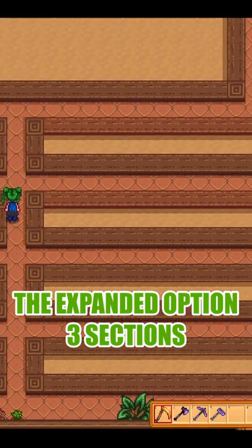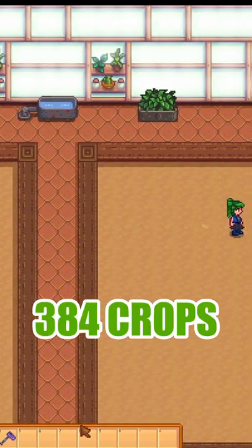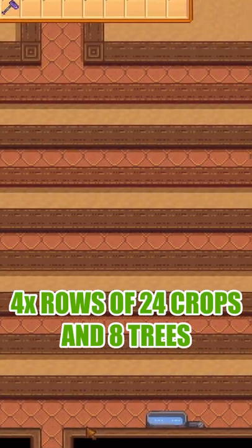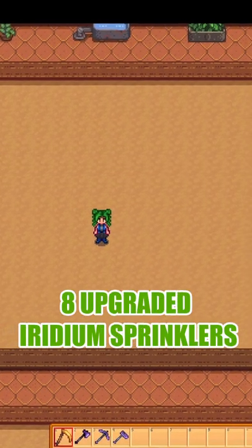The expanded option comes with three separate farming areas. The first two can fit eight iridium sprinklers for a total of 384 farmable tiles, and another section with four rows of 24 farmable tiles.